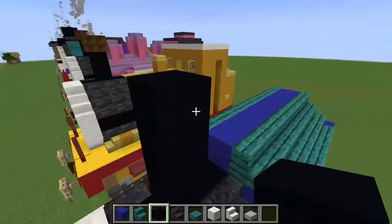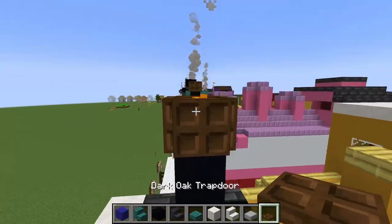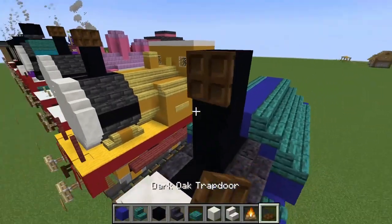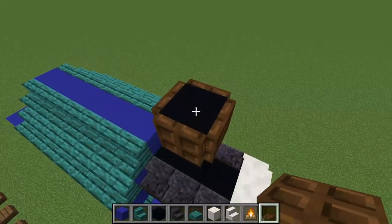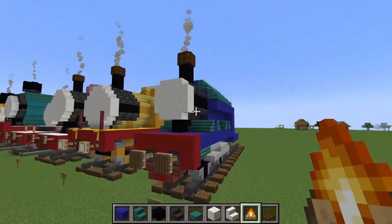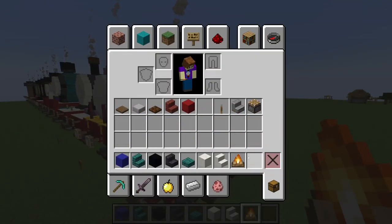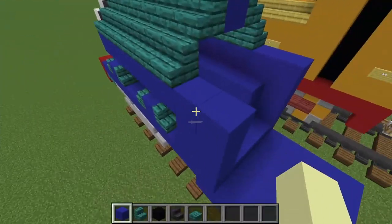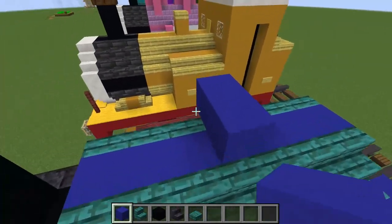Three blocks up, and then we will grab ourselves a dark oak trapdoor and a campfire. Close the dark oak trapdoors around this black concrete block at the top, break the black concrete, then place the campfire in the middle to make it look like he's steaming.